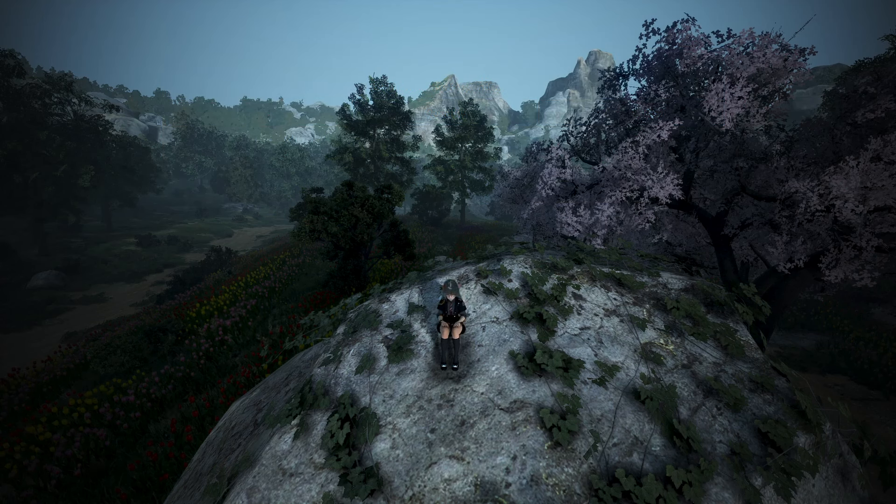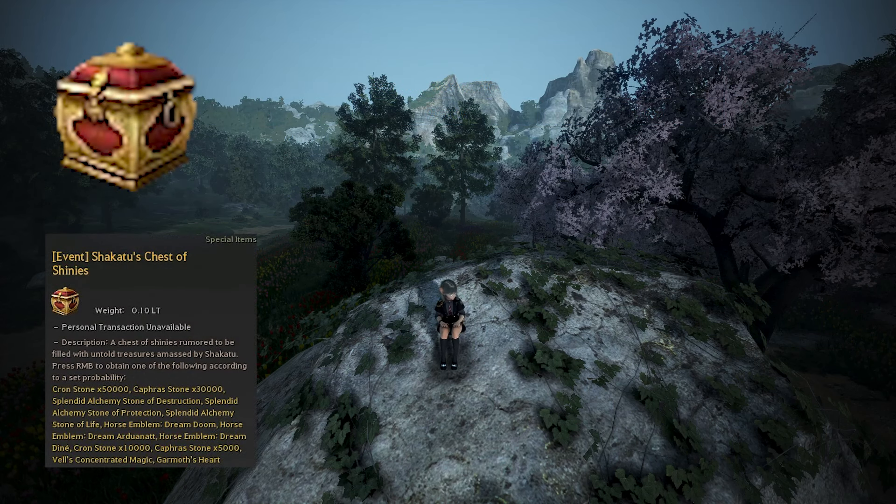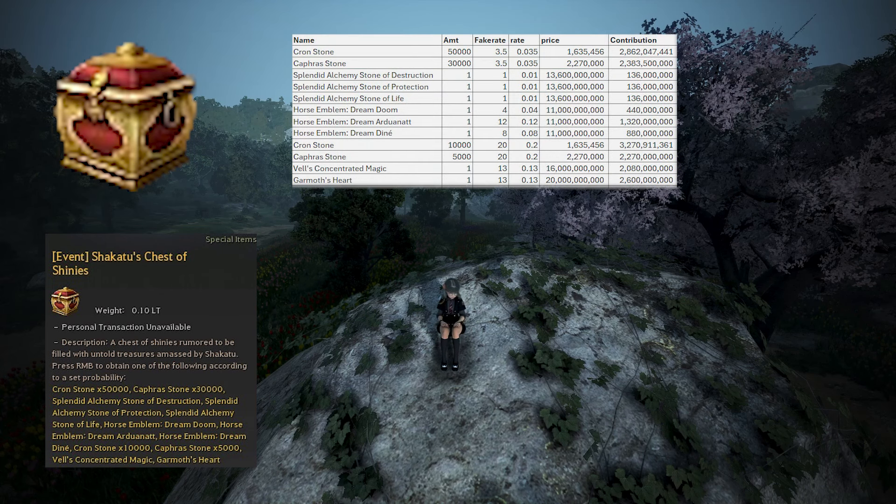First, we'll look at the mega RNG box, the Shokatu's Chest of Shinies. Most of the items' values were taken straight from the central market, like Kafra Stones, Vel's Concentrated Magic, Garma's Hearts, and Alchemy Stones. The Alchemy Stones are worth more than the central market price, but even if we multiplied its value by 10 times, the overall effect on the box is still minimal because it's such a rare item, so for simplicity's sake we kept it at the max market price.